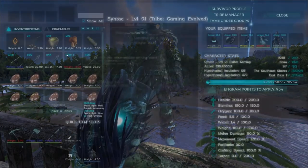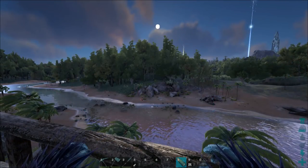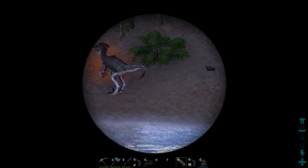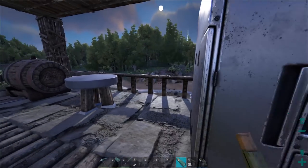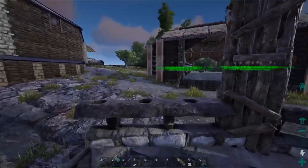Do I have my spyglass so I can check the level on that alpha down there? Let's have a look. Level 24, and looks like he's not hurt, that's just his legs. Okay, fair enough. So yeah, that's the plan today.